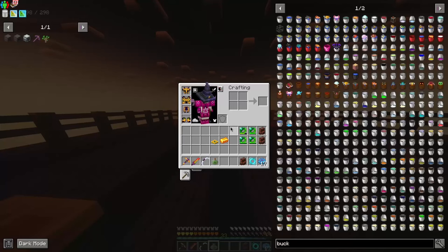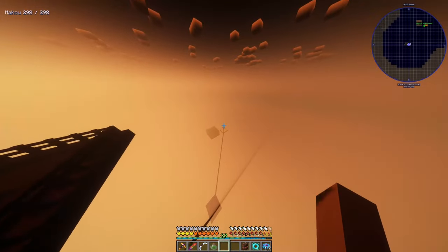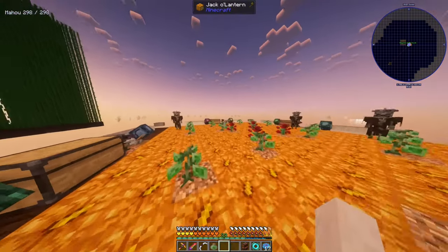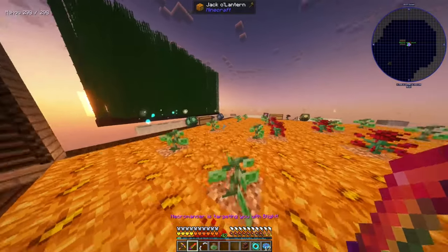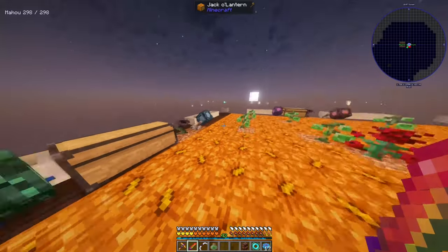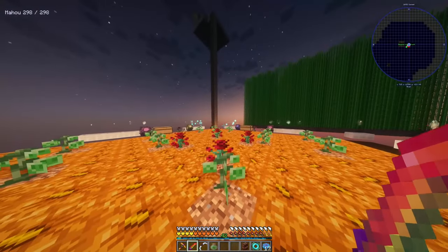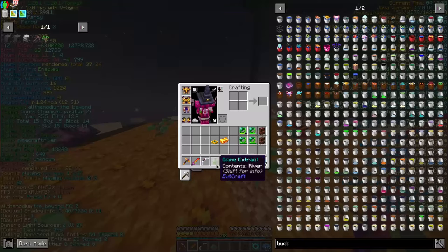However, fortunately for us, there is a mod called Evilcraft which will allow us to craft biome extracts, which allows us to change the biome — which is exactly what I did over here. I used that to make this slime farm, which also spawns mana. Slimes spawn here and immediately get sucked out by the Narsinuses, which converts them into mana. This is a really, really powerful mana generator. I also happened to get a lot of scrolls from the necromancer's effect, and that's only possible because we changed the biome.